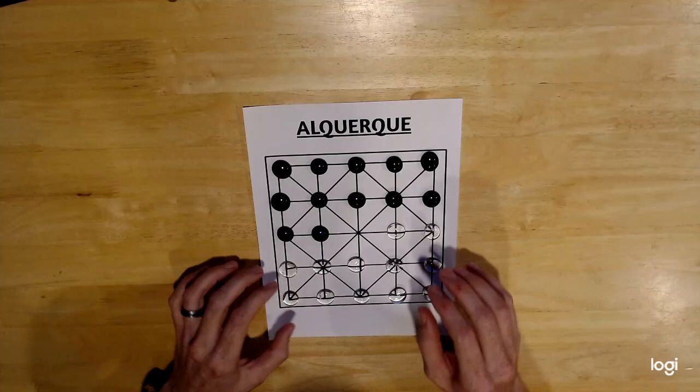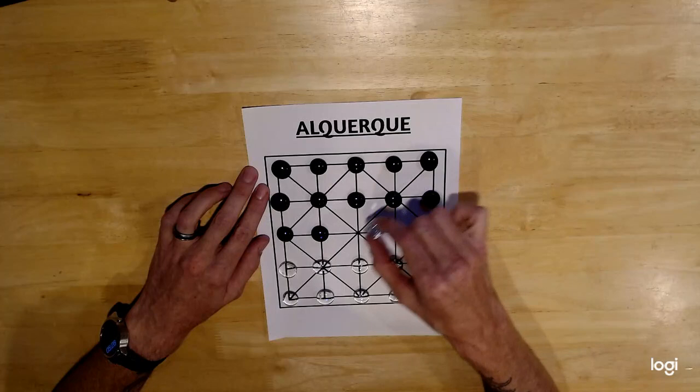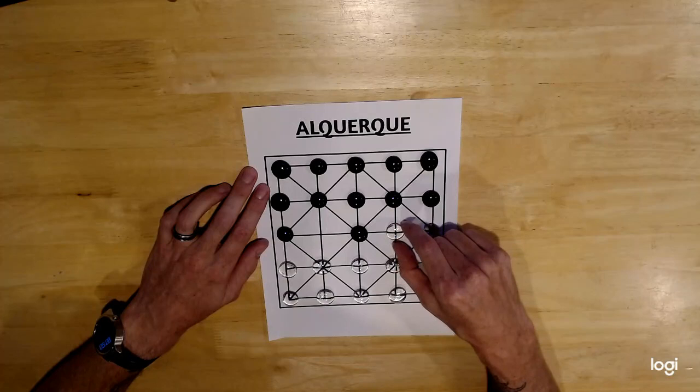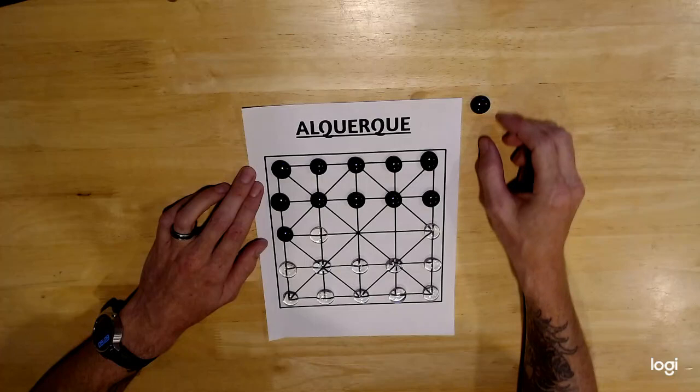The way the game plays is as follows. Players will take turns moving a piece one adjacent space. So you can move this way, this way, or if you're in the middle place, you can go on the angles — just following a line, you must move one adjacent space. Now once somebody does, there is the option to capture a piece. So black would move here, white would say, 'I want that piece,' jump over it just like in checkers, and you take that piece off the board. That piece is no longer going to be in play.